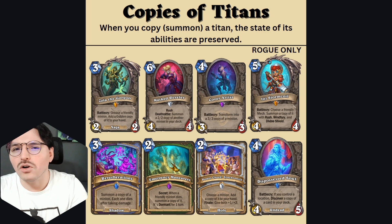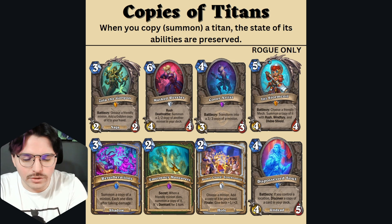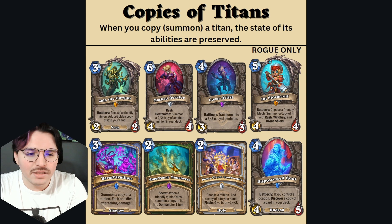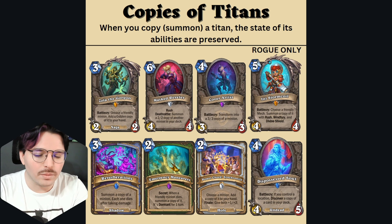When you summon a copy of a Titan, the state of its abilities are preserved. Things such as Cover Artist, Reverberations, and Anystorm Coil preserve the Titan's ability state. So if you have already used two abilities on your current Titan and summon a copy of it, you will actually have a copy with only two abilities remaining.